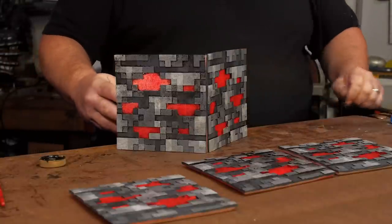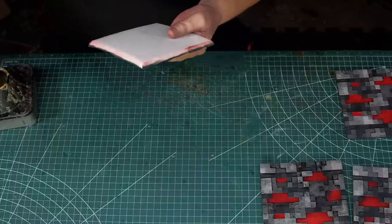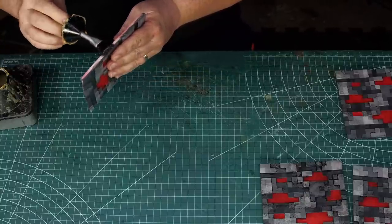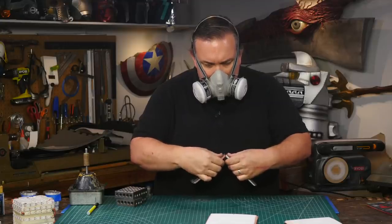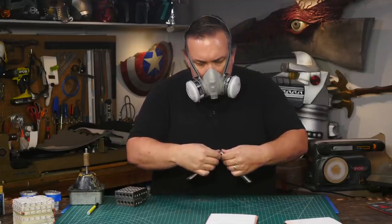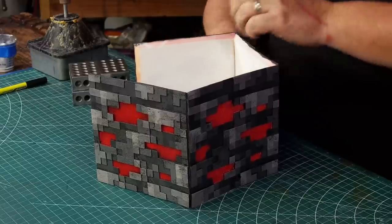Now I'm really happy to see that the red areas are glowing just like I was expecting. Now that it's fully painted, dried, and sealed again, I can glue the side panels together. Not only do I need the corners to match, but there is a right side up for each of the textures, so all the sides need to have the same orientation.